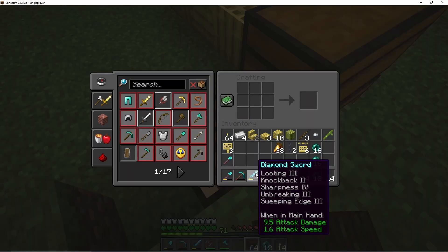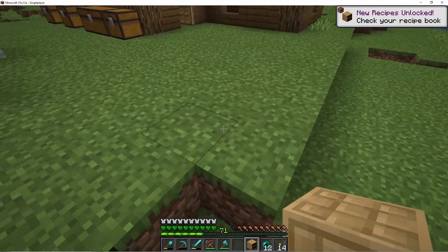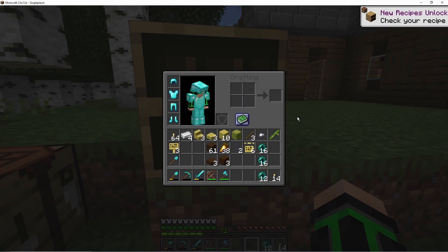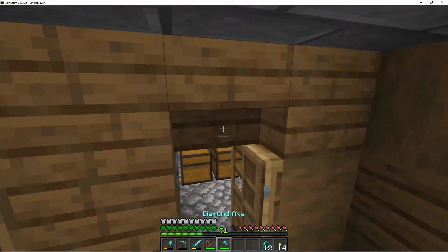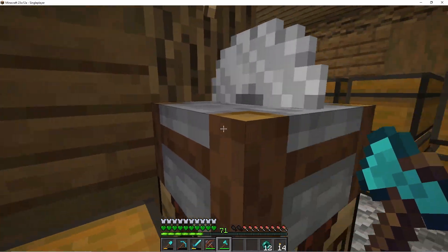Six planks and three slabs — so let's just do three of these, assuming like this. No way — so my inner chest is gone.